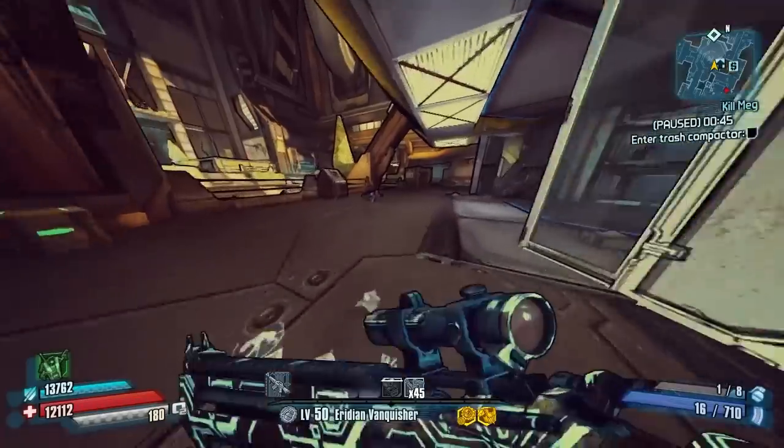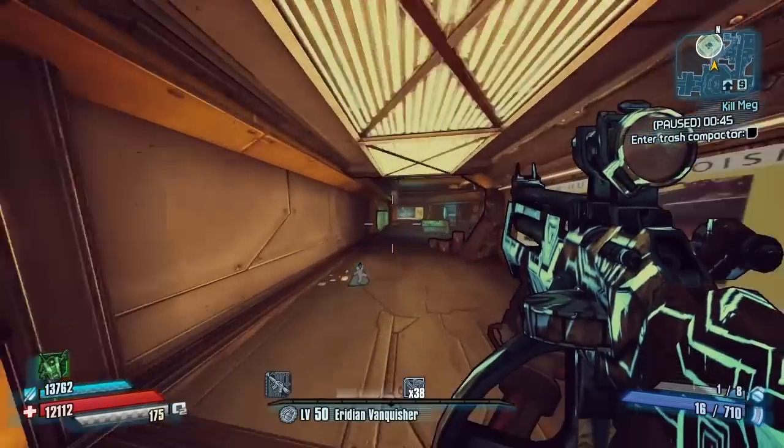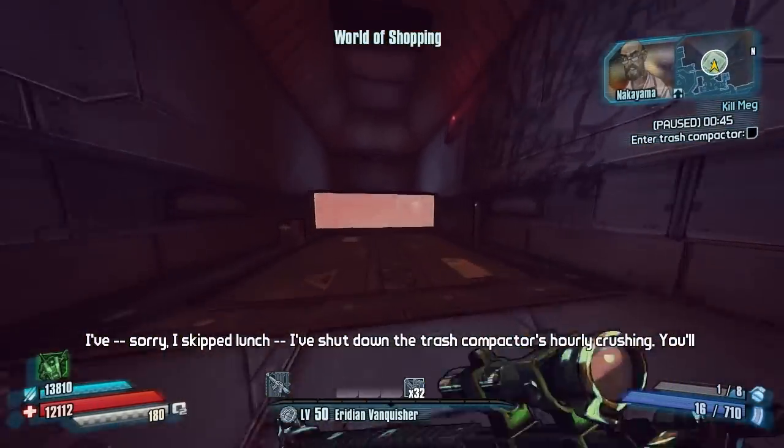Each one of these runs takes approximately two to two and a half minutes depending on how fast you're going. I've got this on normal mode just to show the drop, but on True Vault Hunter Mode it will take maybe an extra 10 to 15 seconds. All in all, you don't even have to fight any enemies to do this, which is what makes this such an easy run.